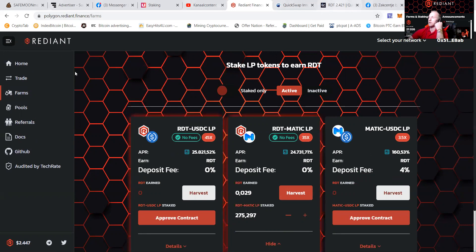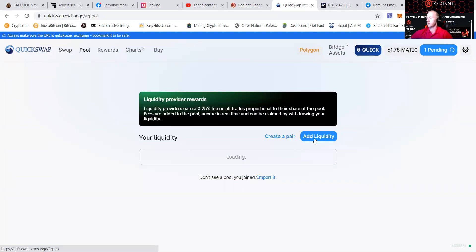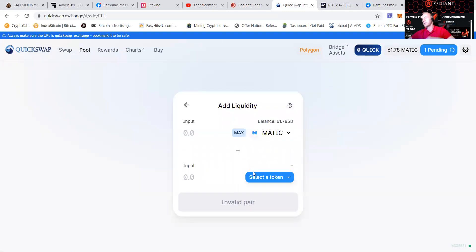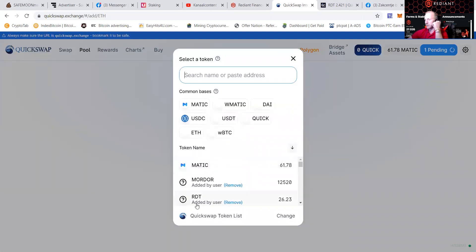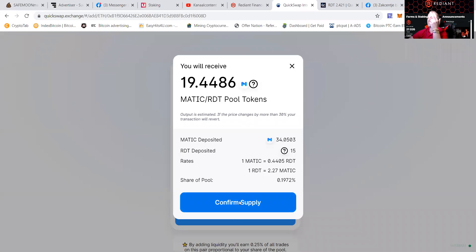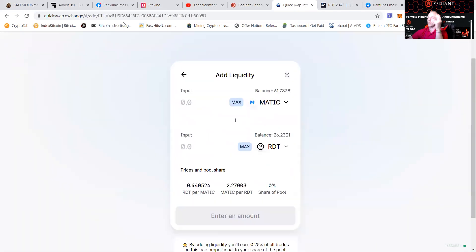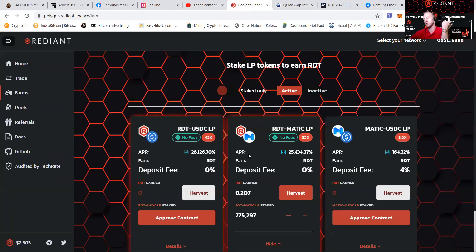So let's say I want to make some LP. I'll need to go to QuickSwap and then go to the pool. Going to do Matic and RDT. Let's say I want to put in 15 — that would make about 34 Matic. It will give me 19 pool tokens. Then we're going to put the speed up a little, make it a three. And then we're going to put our new LP pool tokens back into the project.